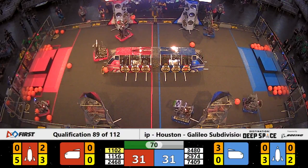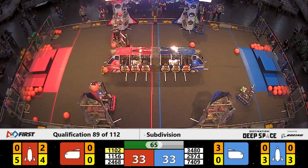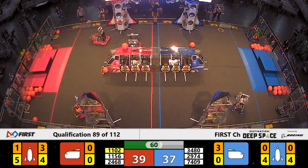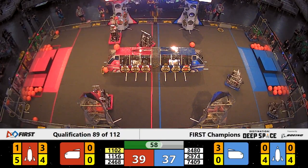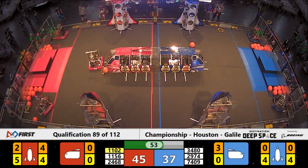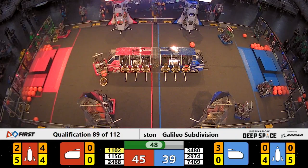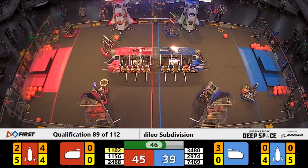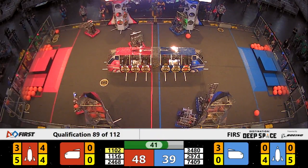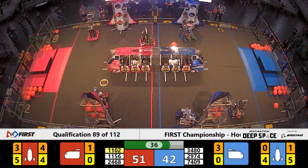2974 now makes their way over with a hatch panel going up to the top of the rocket. Hope has that score, now going for another hatch panel. Meanwhile, 2468 still loading up those pieces of cargo — we've got two in, we need four more for that win. Looks like one of the hatch panels fell off the bottom, losing control of that piece of cargo they had in there. Their alliance partner Valkyrie placing a piece of cargo in bay three on the back side of their cargo ship.